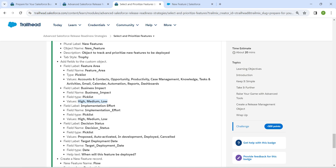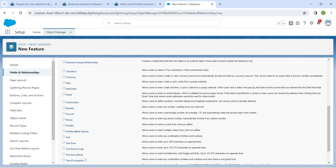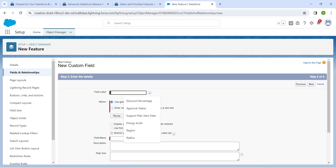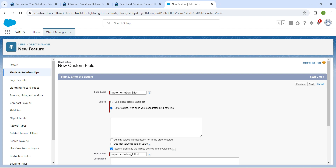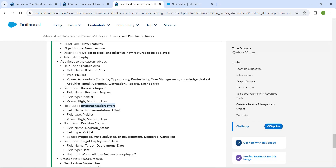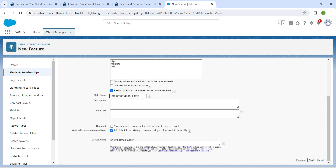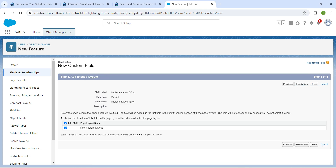We are going to make one more picklist. Copy this field label, choose Picklist followed by Next, and paste the label. For values, choose the second radio button. Copy the values and paste them, aligned as done in the previous steps. Once done, scroll down, click Next, Next, Save and New.